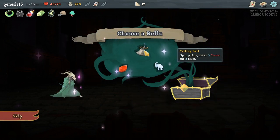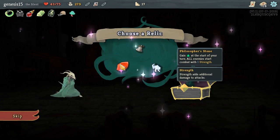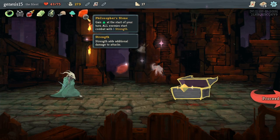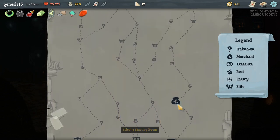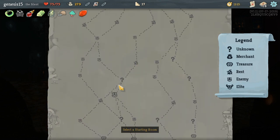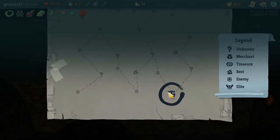When you beat the boss in the first area you get a choice of three relics. I'm okay with the Philosophy — the enemies might be a little bit stronger but I am going to have an extra energy. Let me map this out where it's beneficial to me and I don't die super fast. I'll start over here.